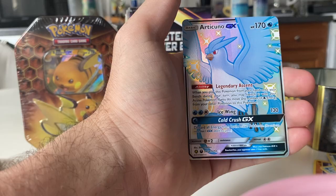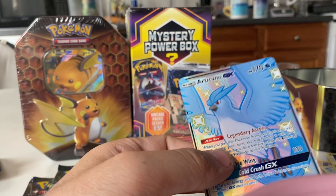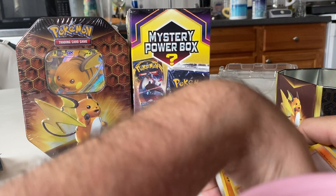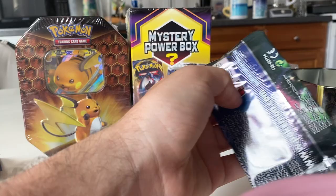Articuno GX, shiny. Oh my God, that's sick! That's such a cool card. It's an Articuno GX — I'm gonna put that off to the side. That is awesome. I'm super happy with that pull. The centering is near perfect on this card as well. That is a freaking awesome card. First pull of my Hidden Fates!